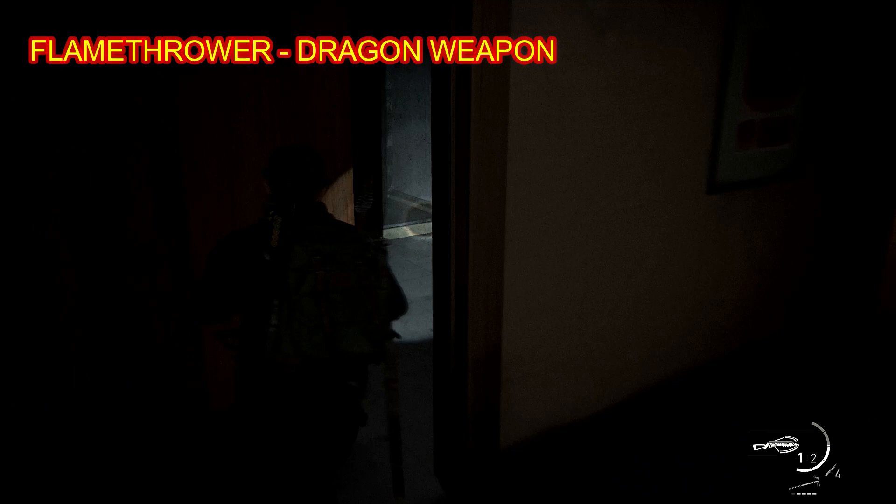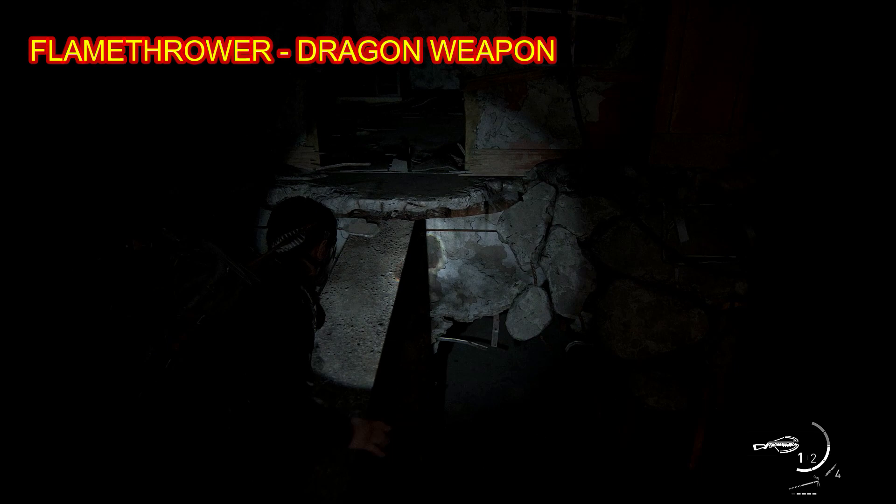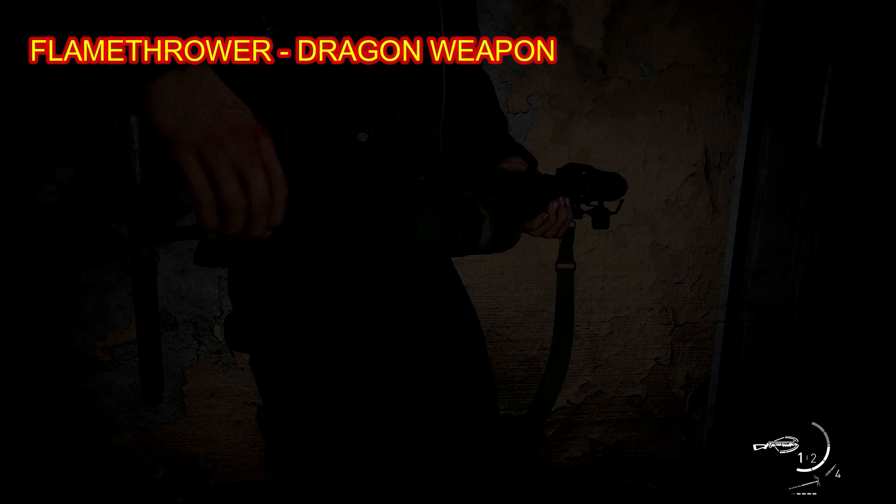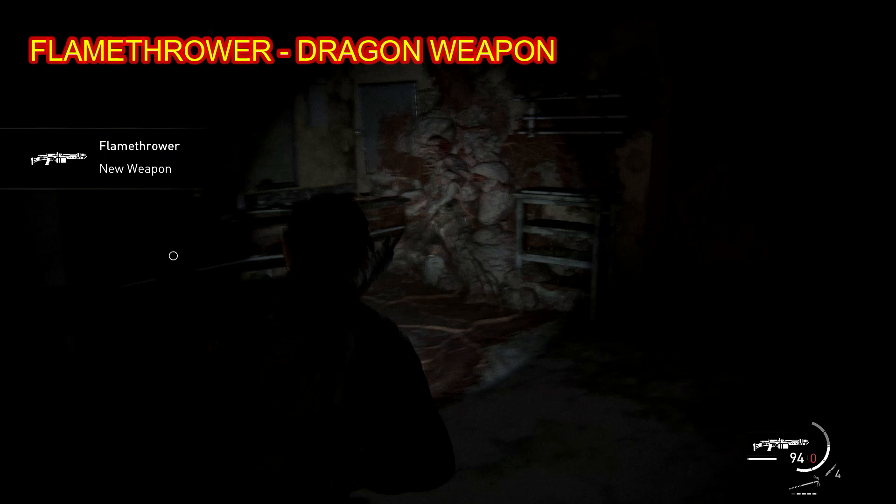You can head through here, then across another beam, and the flamethrower is going to be chilling right there. That is the penultimate weapon — the last one is going to be the silent submachine gun, which you will get automatically via the storyline and cannot be missed.